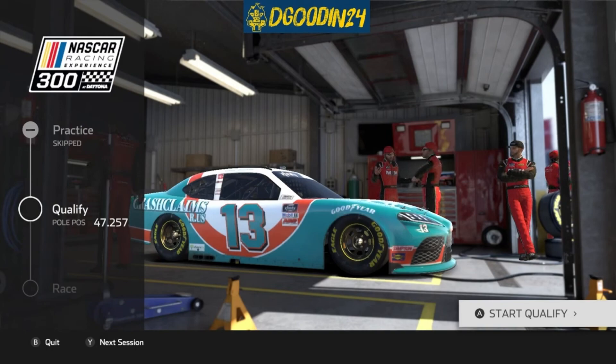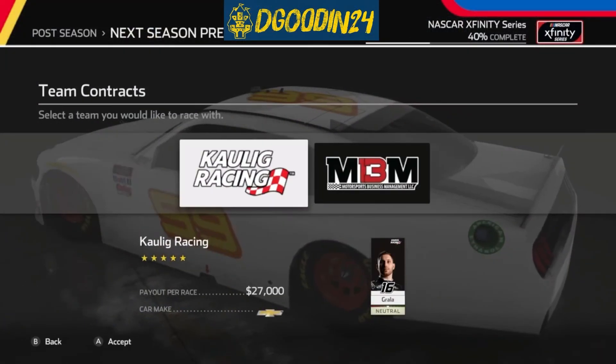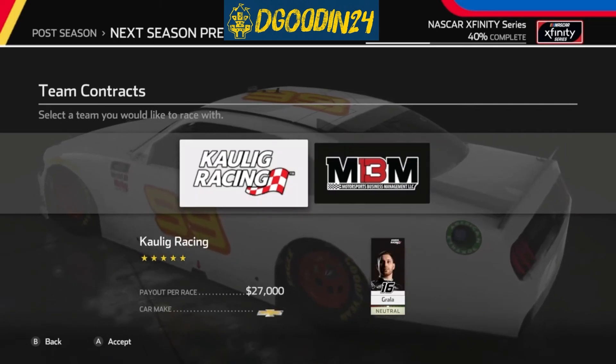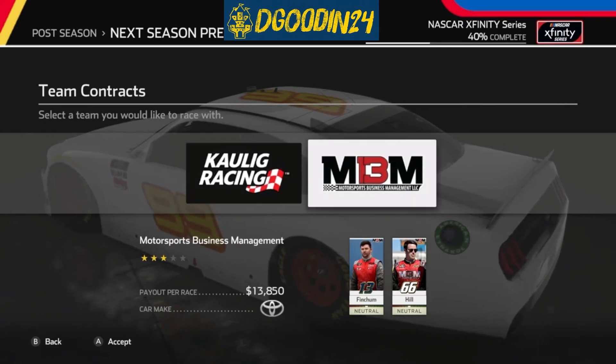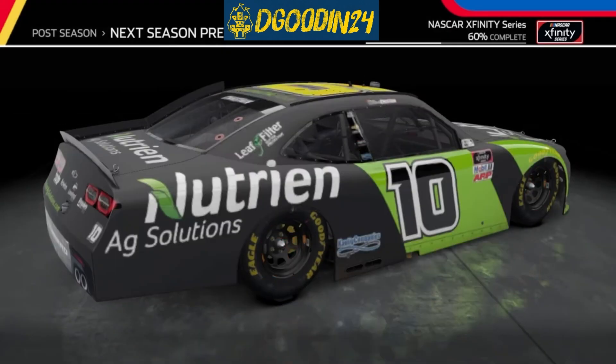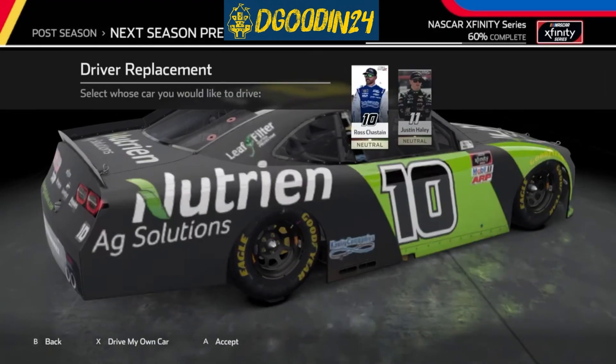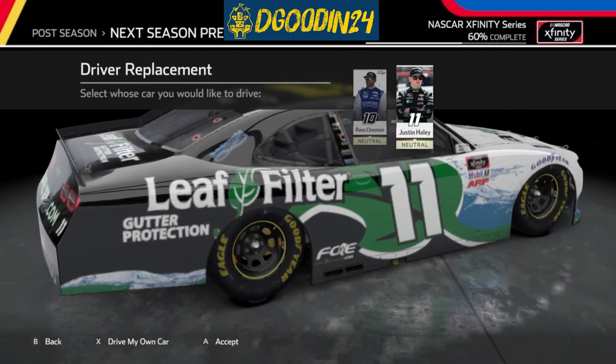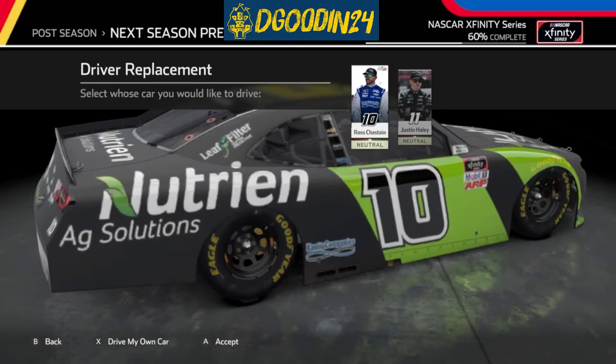That's terrible because in the other games the setup slider starts in the middle — between tight and loose — so it's at least marginal and you can go either way. But this one is just full-on tight, so you can't really do much of anything. I'm going to run the whole season without a setup, and even in a five-star car that could be detrimental. It's inexplicable and a very big oversight. I didn't have that issue in Trucks — not one time. I don't know if it's just the Xfinity series or a small bug that needs a patch.